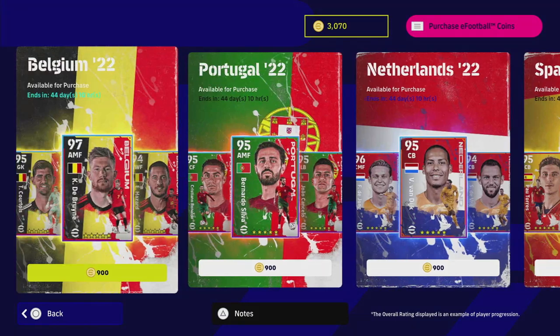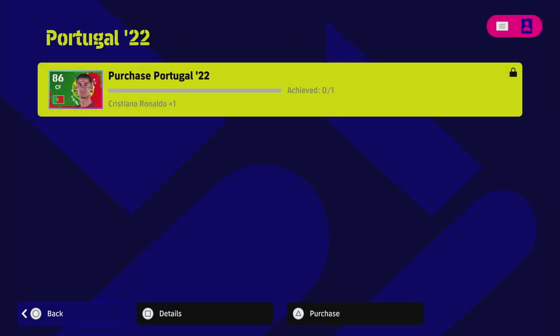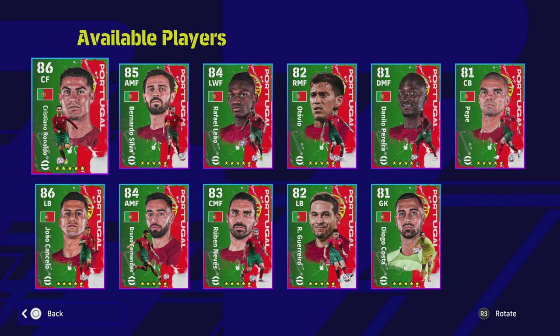With the Portuguese pack for 900 coins, you've probably got five players that can be in your actual end-game squad depending on your formation, play style and how good you are with certain players. I would definitely say Ronaldo, Silva, Leao, Pereira, Guerrero and Cancello - those five guys are definitely players you could put into any squad and you will not be at a disadvantage. You'll be able to boss with those five players, and then you bring in a couple of other guys that can do a job for you as well.